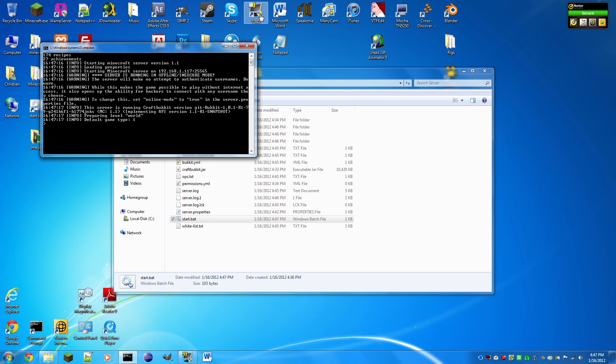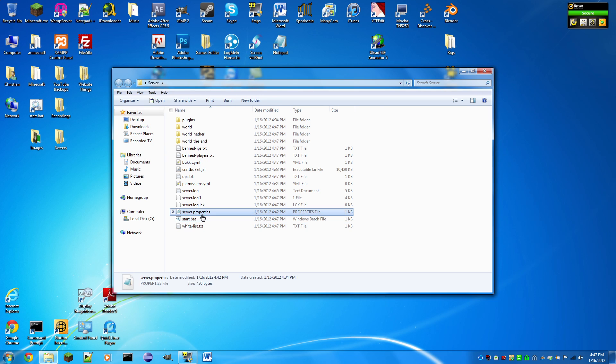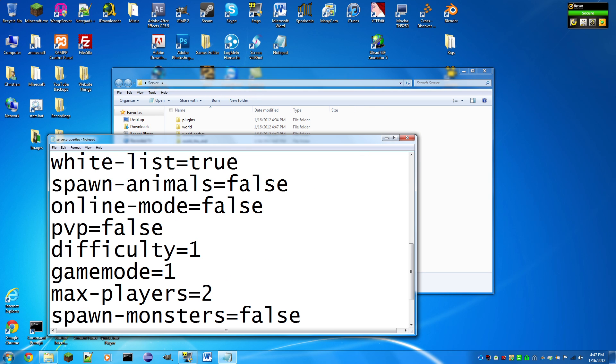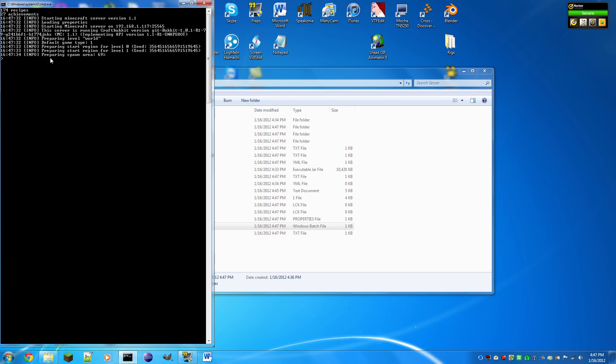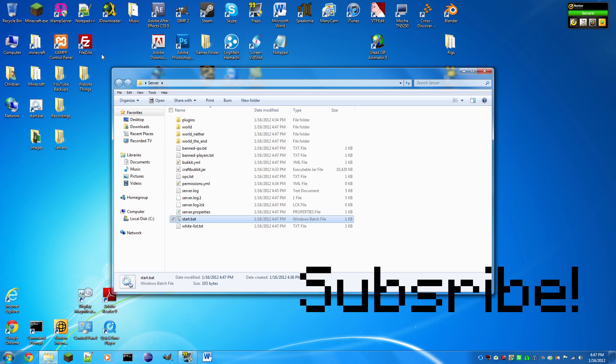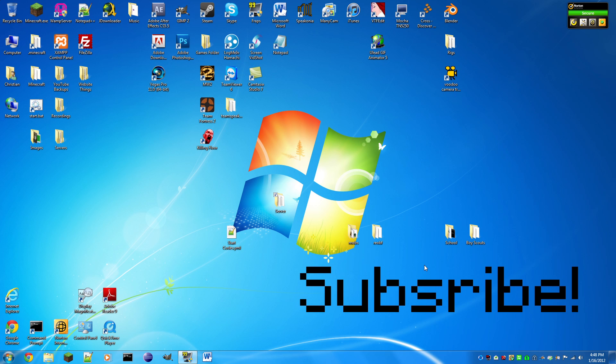Hopefully the server should work. To confirm — go back to server.properties and set online-mode back to true so there are no errors and you can join your server. Run start.bat again, no errors, and it loads all three worlds. That's it! Thanks for watching — please subscribe because I make more in-depth tutorials. Most YouTube tutorials on making Minecraft servers skip over things, have short or crappy quality, or record with toasters — I do none of those.